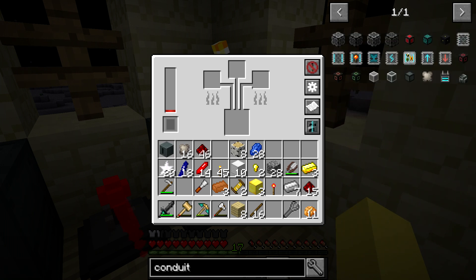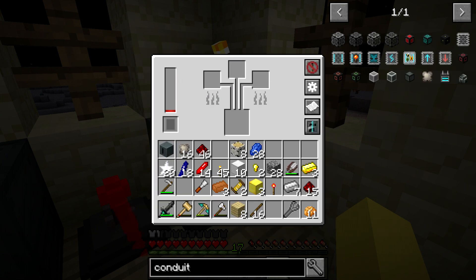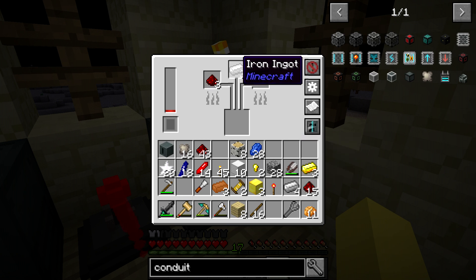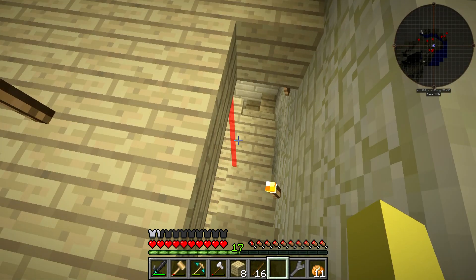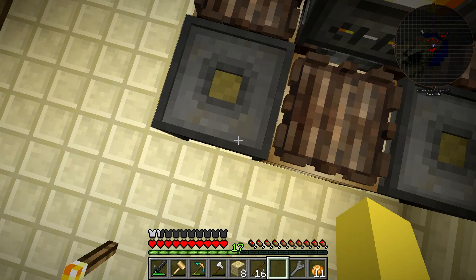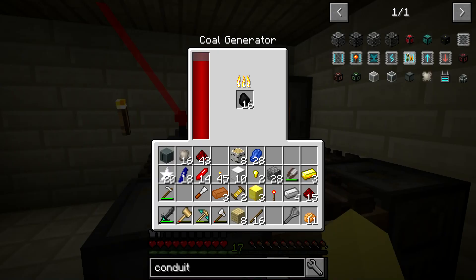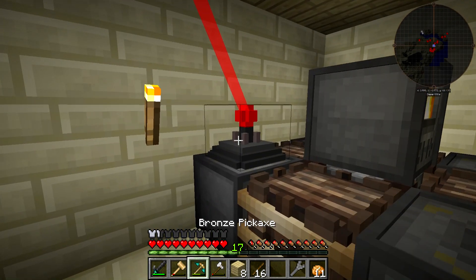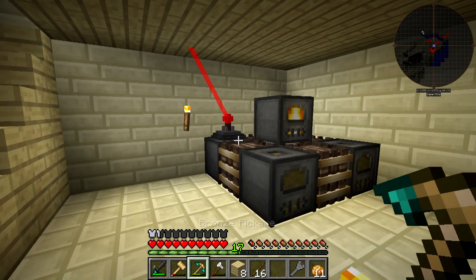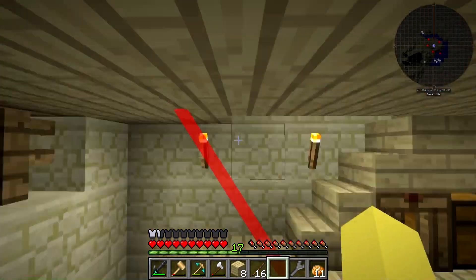Now we need to go to the alloy smelter and make some conductive iron. We need to use the iron and redstone — this is going to take 10,000 RF per piece, which means we're going to need a fair bit of RF in here. We take the redstone — we're going to need three of each. It's going to take a while to process that. I think most of these have enough power to process them, but that back one will not, so I'm going to hop off camera to get a little bit more power in here with canola. The conductive iron just finished — we can head back downstairs.